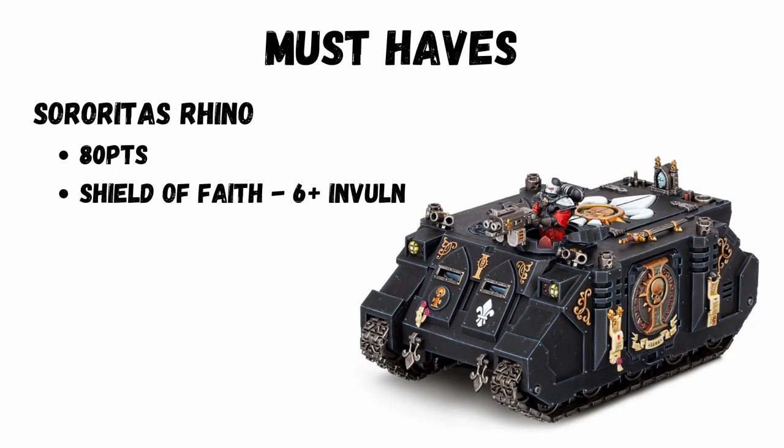The next key unit choice has to be the Rhino, and it's actually even better for Sisters of Battle because you get your six-plus invulnerable save from Acts of Faith. I'll go through some of the other key units and then some other potential picks.